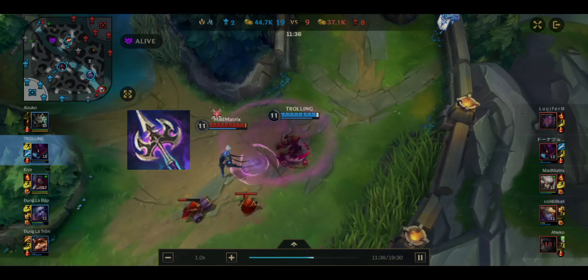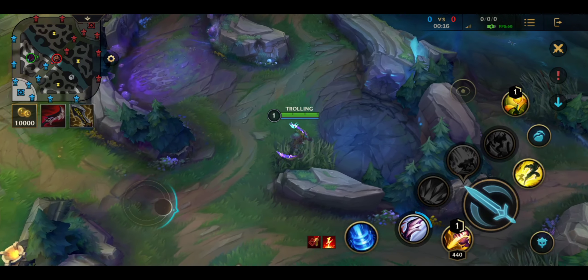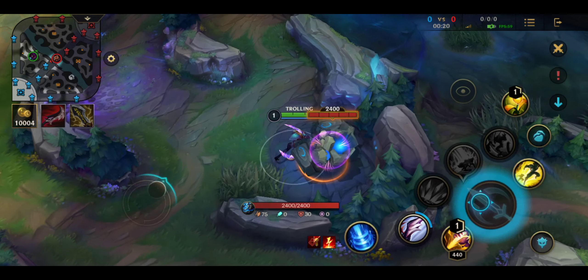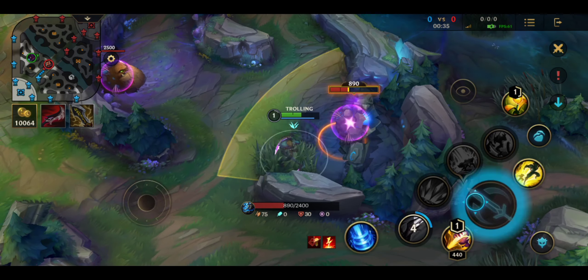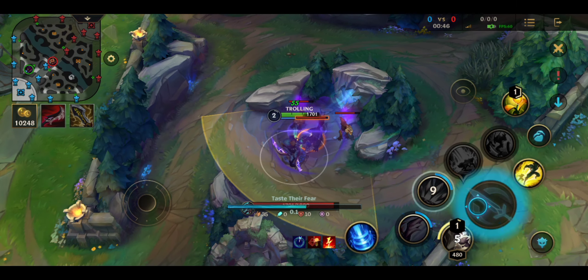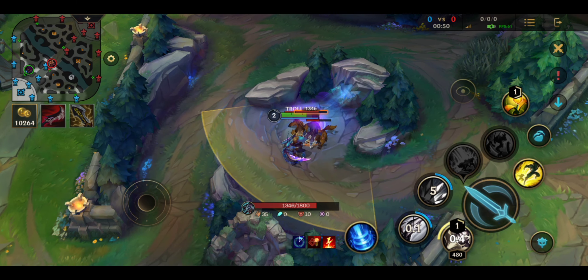Now for pathing. I jungle starting from baron lane side to dragon lane jungle. As you can see, I took Kha'Zix's first skill. To kill the 3 wolves, you should hit the one in the middle using Kha'Zix's second skill, to speed up your jungle clear time and it can heal you.